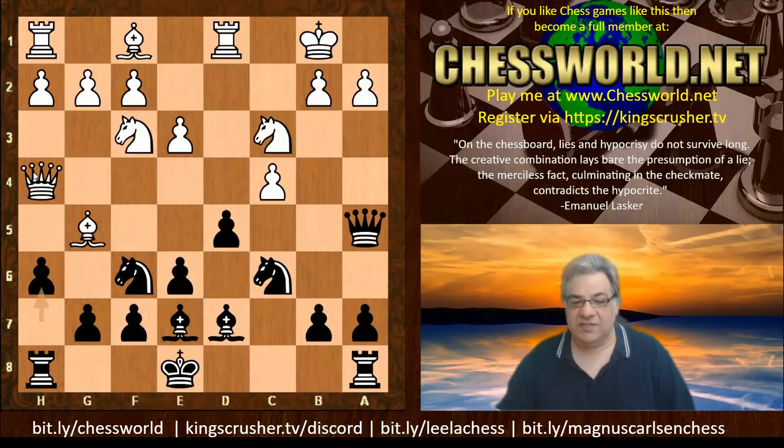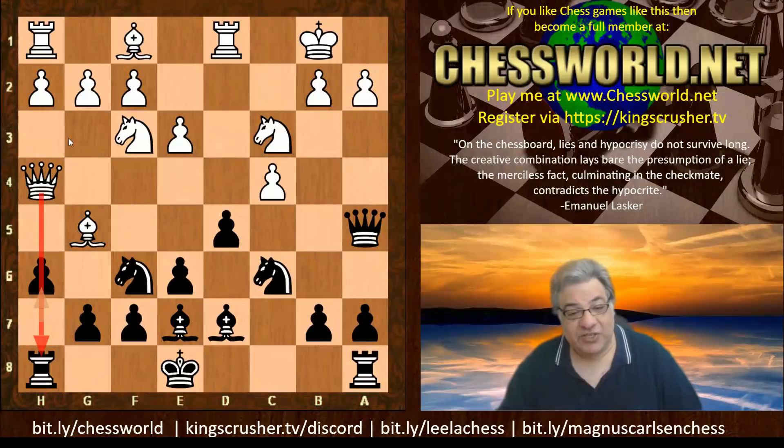Then the move h6, which kind of ties the Queen to h4 - it can't really go to g3 because of hg. So that pin might seem bad for being self-pinned, but it kind of virtually pins the Queen to h4. We have here c takes d5.